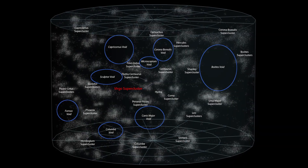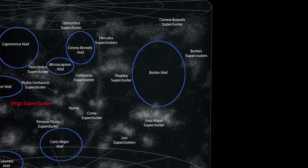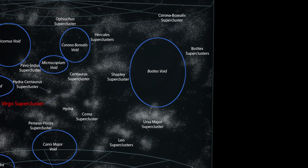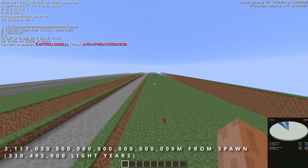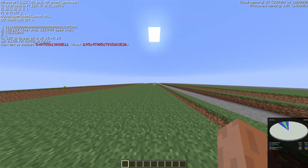However, nothing is quite as dark and mysterious as the Boötes Supervoid, an absolutely colossal gap in space 330 million light years across, with only approximately 60 galaxies contained within, making it the largest known void in the entire universe. To travel this distance in Minecraft, you'll have to fly out 3 septillion and 116 sextillion blocks. To cross this distance at an average walking speed, it would take you 100 quadrillion years, or roughly 7.2 million times the age of the known universe.